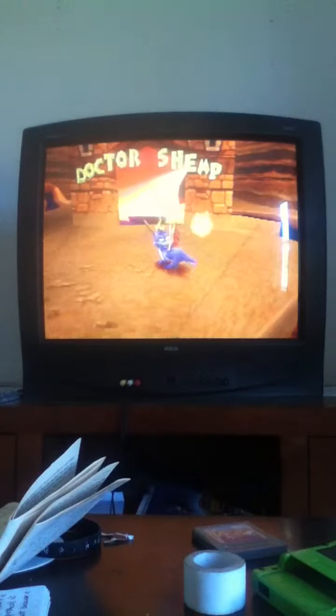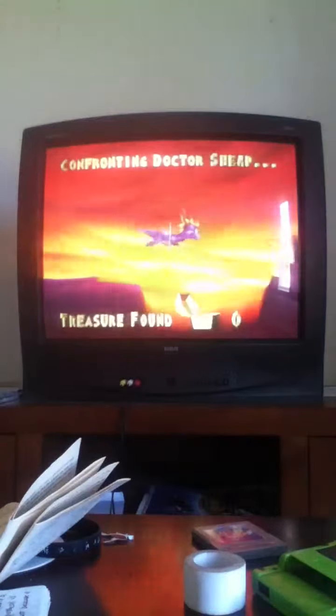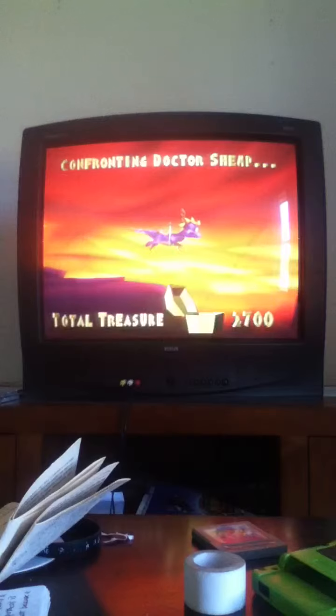Hello everybody, it's Molly Gamer here, doing a walkthrough on Spyro the Dragon, and this level is Dr. Shem. There is one dragon in this level, 300 gems, and that's it.